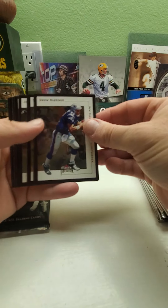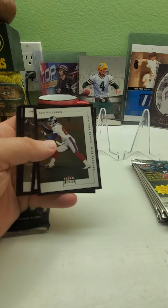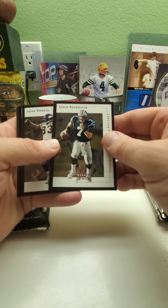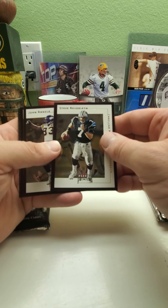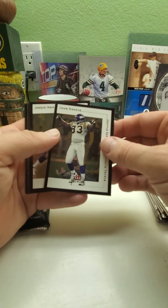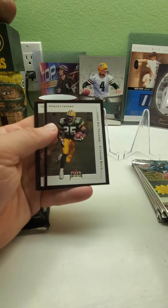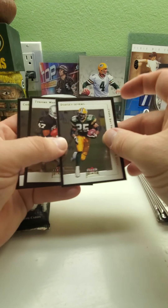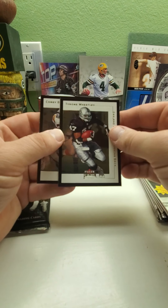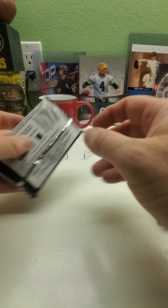Here we go with the next pack. We've got Drew Bledsoe — one of my PC guys. Ike Hilliard, Steve Berulian, John Randall, Jesse Armstead, Dorsey Levin. Still trying to find some Packer cards. We've got Tyrone Whitney and Corey Dillon. Doesn't look like there are any rookies in that one either.